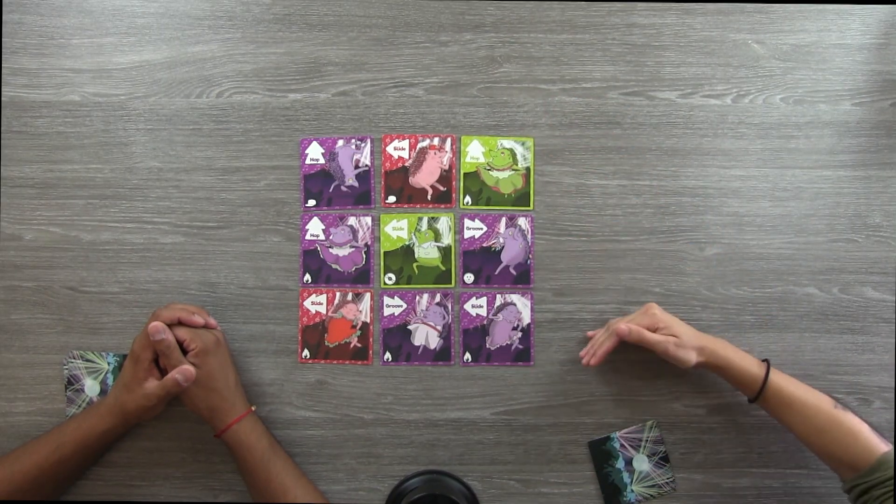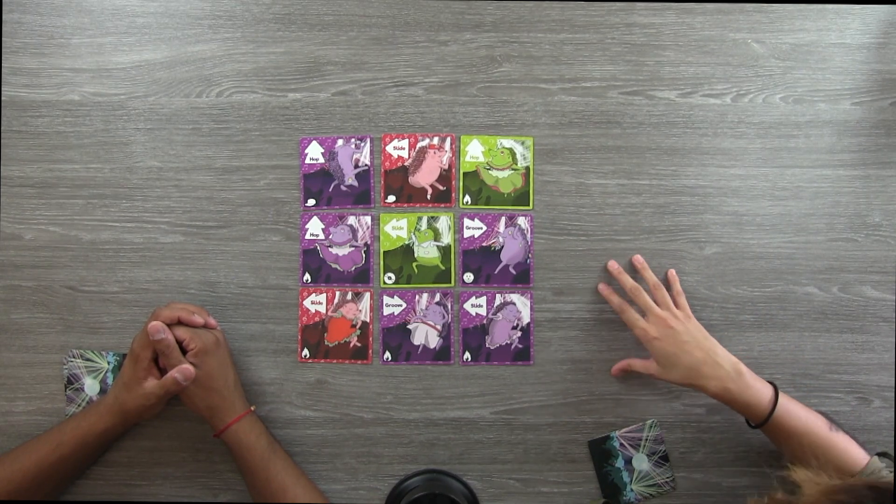Tonight we're going to play it. So we're going to go ahead and get it set up and then we'll see you in a bit. Okay, so we are now set up for a two-player game of Hedgehog Hop. As you can see, we have our 3x3 dance mob grid laid out on the table.